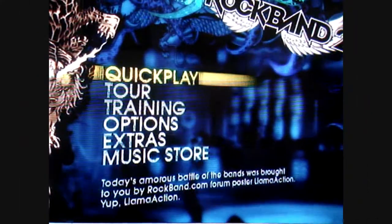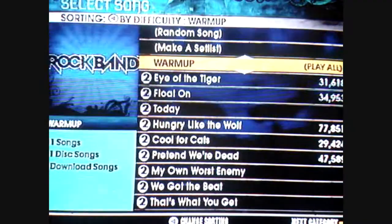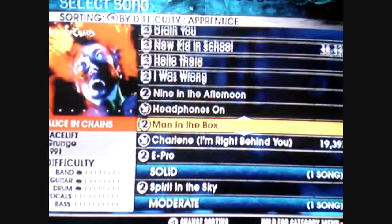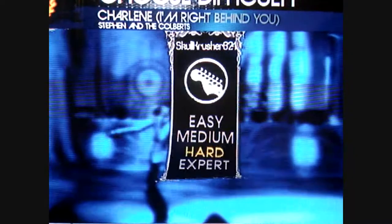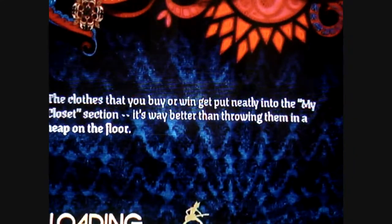Hey, I'm going to get you the Flawless Fretwork achievement in Rock Band 2 by 100%ing a song on Expert. The best song to do that in is 'Charlene, I'm Right Behind You,' just the guitar on Expert. Let the little rocker load and let the battle begin.